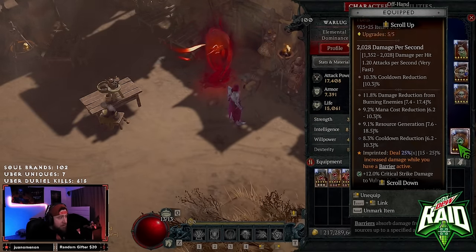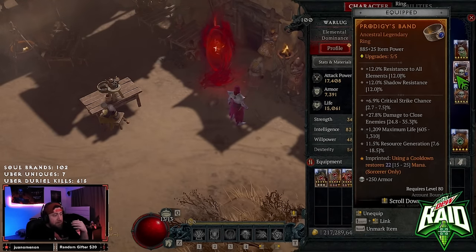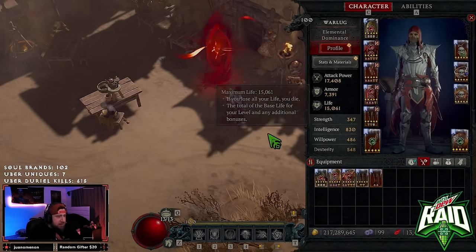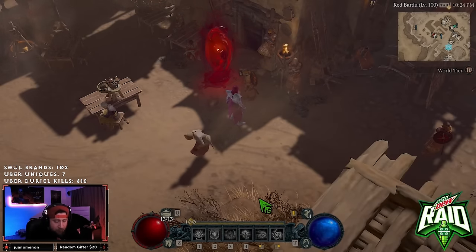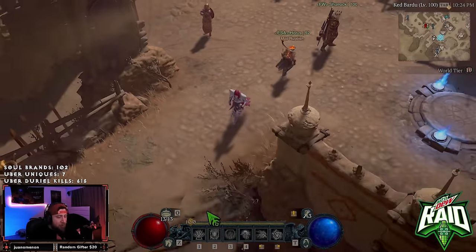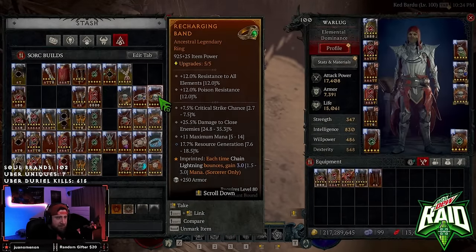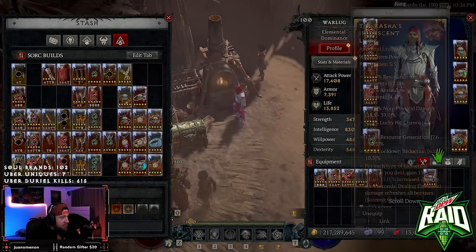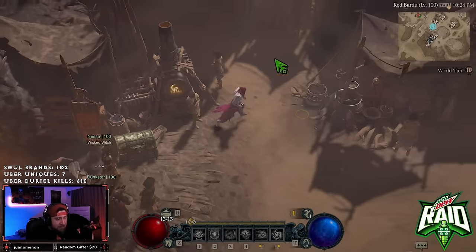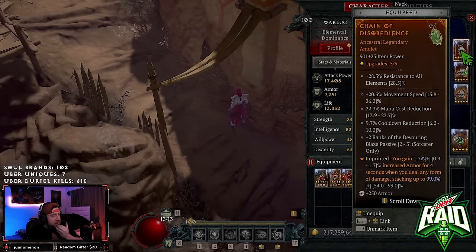Next we have Storm Swell for more damage, Conceited for more damage while we have a barrier, and Tal Rasha's for all of our increased elemental damage. Then — actually, I need to swap Prodigy's out; I'm running Chain Lightning so I should be using Recharging here instead, because Crackling Energy will keep all of your mana up non-stop. My mistake.